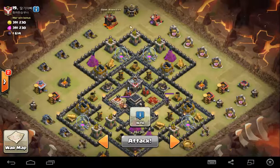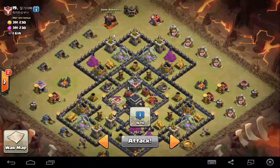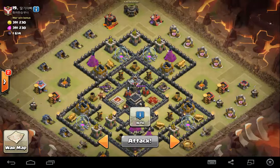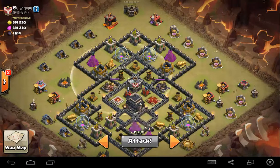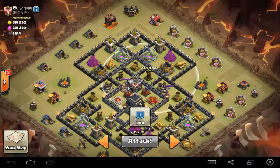So you see these gaps right in front of the Archer Towers? I don't know what this moron was thinking, but we're going to take advantage of it. Put two loons in the gap right next to this Archer Tower, two loons next to this Archer Tower, and two loons next to that Archer Tower. They're out of range barely of their defenses, but their defenses will still get one shot off. So if there's a seeker mine, it's going to ruin them.